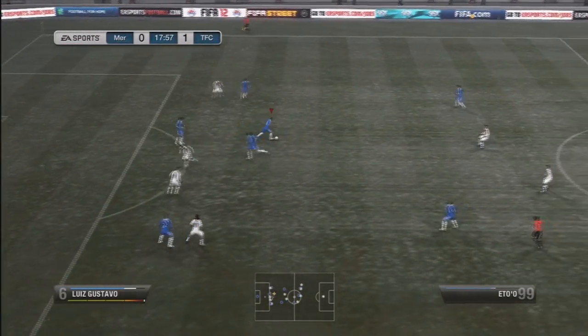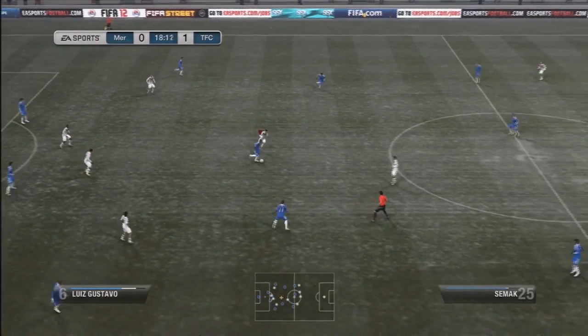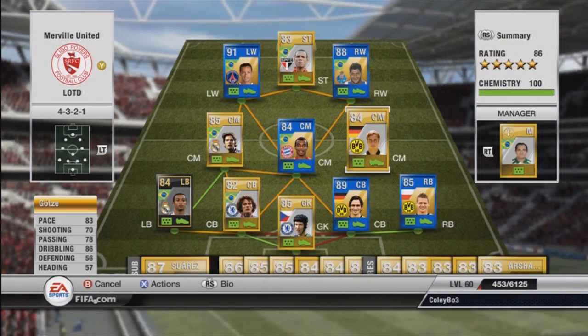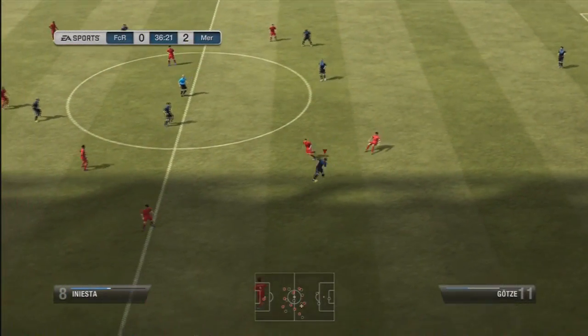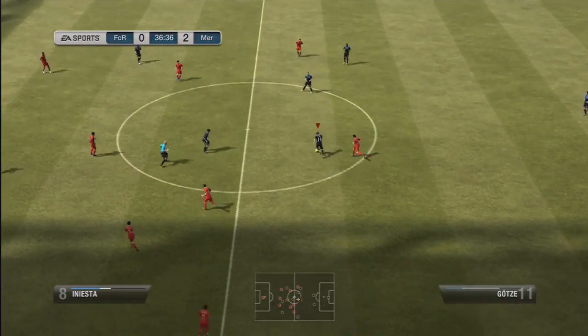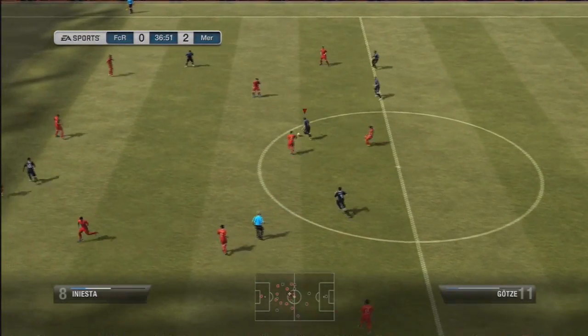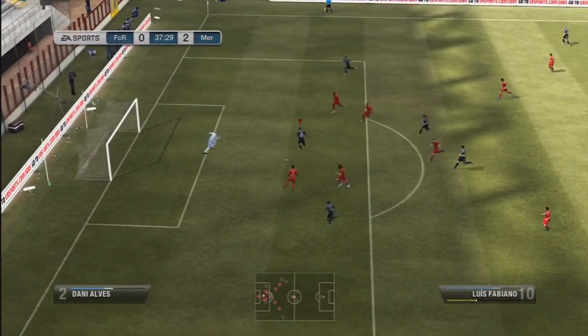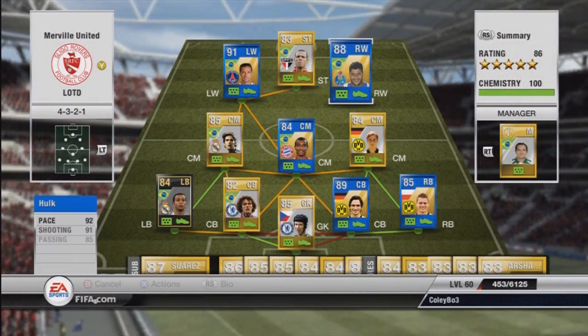Luis Gustavo is just an absolute hustler — a complete workhorse, works box to box. He's a lot like second in form Ramirez, but I'd definitely go for Ramirez as he is 50k cheaper in his second in form. And Gata is our last centre midfielder — pretty decent, he didn't show up all that much, but when he did he did a fairly good job. He is a bit of a playmaker as well.